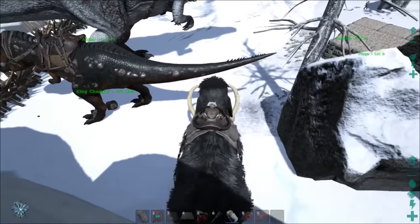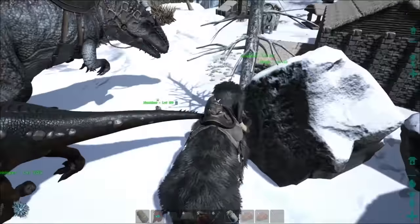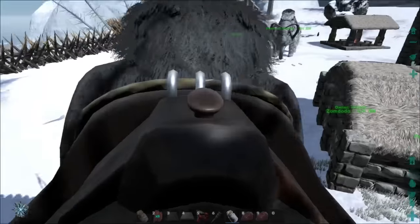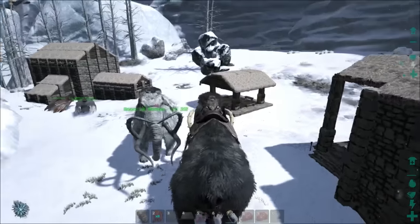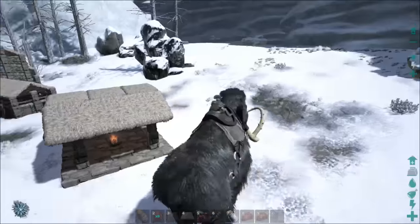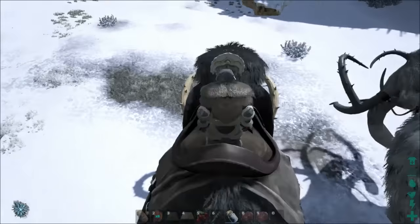I was over here looking and I noticed there's an oil node right next to our base. I have mined that sucker so many times but it just keeps coming back. Don't complain about it, be happy that stuff keeps on coming back! There's even a little metal node that keeps spawning back here which is pretty cool. They respawn everywhere - there's one up right there, one over there. It's great to get metal around here.